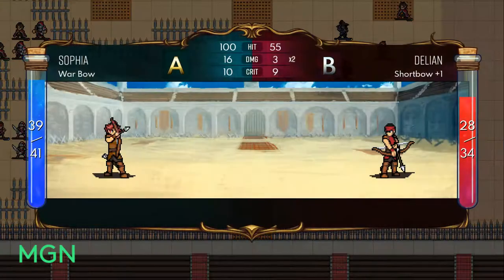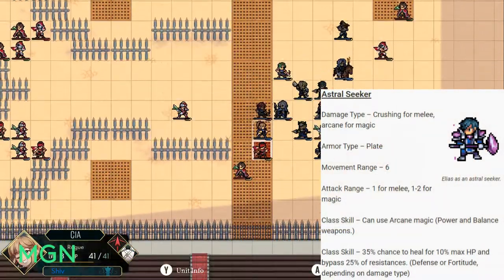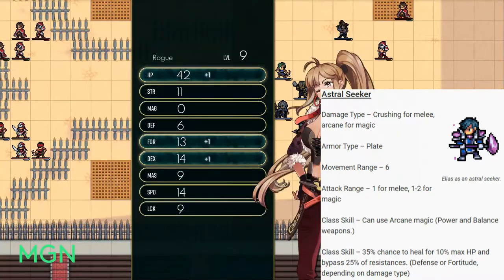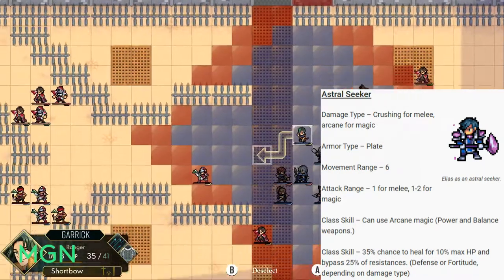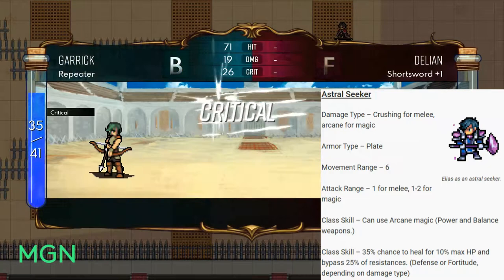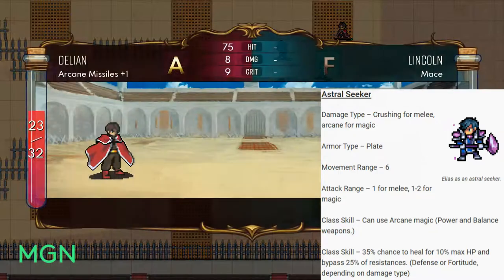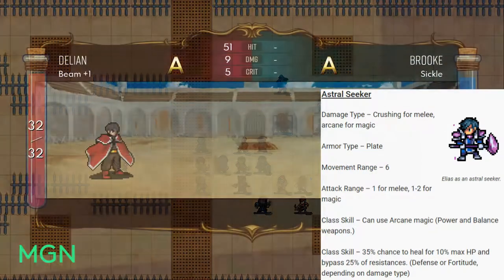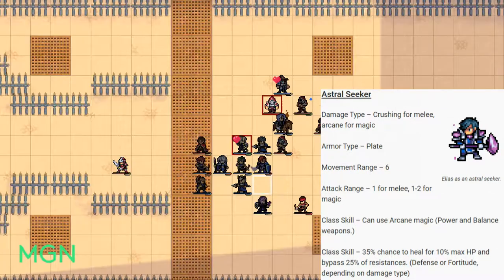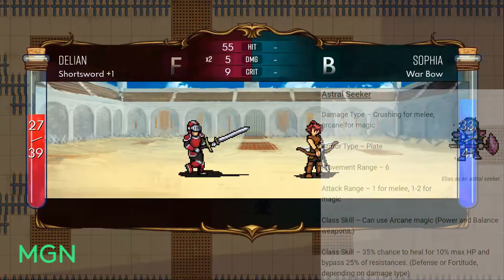The last option for level 30 promotions is the Astral Seeker. Their damage type is Crushing for melee range attacks and Arcane for magic range attacks. Their armor type is Plate, they have a movement range of only 6, and their attack range is 1 for melee attacks or 1 to 2 for magic attacks. Their first class skill is that they can use arcane magic — it replaces your power and balance weapons with arcane spells. Their second class skill is a 35% chance to heal for 10% of their max HP, and also to bypass 25% of enemy resistances — that's defense for melee range attacks and fortitude for magic range attacks.